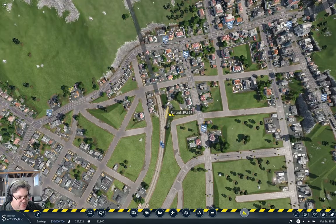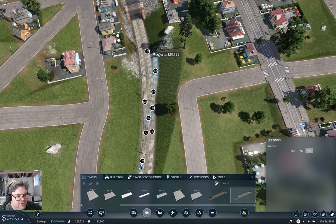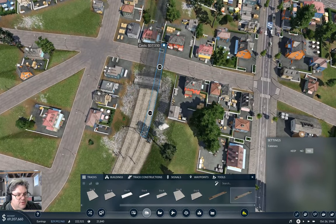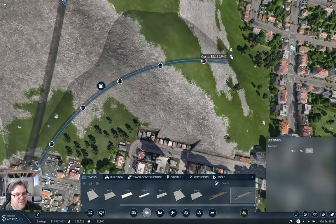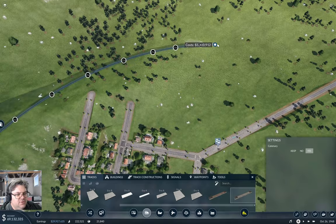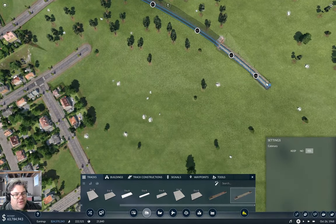Okay, new plan. Take that out — new plan. New plan is: we get into the tunnel here, then we can split off, come across flat here. Yeah, that's kind of the direction we need to go. Okay, we can come out there — good. Just want to see — let's give everyone nausea by whipping the screen around. Okay, so we've got a track coming out there now.